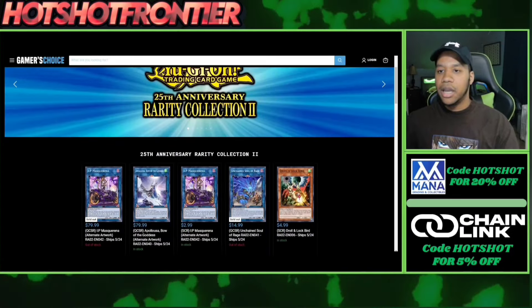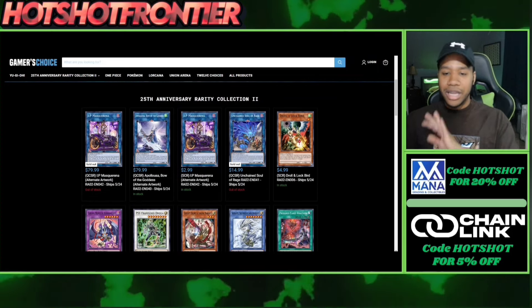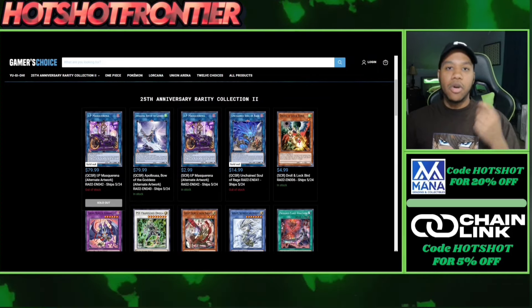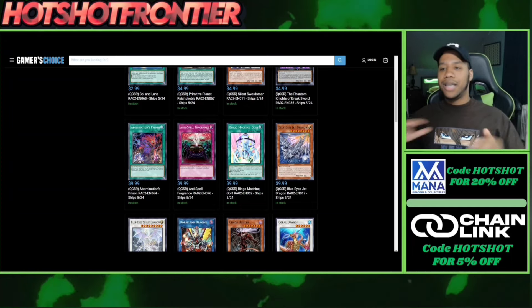Apollousa in the old art — I'm happy about this case specifically because I picked up the original secret version from Rising Rampage, so I'm happy they didn't reprint the original. Then there's the Link 2 Unchained monster — I'm happy because it was getting really pricey with people trying to combine it with Yubel. IP Masquerena — I'm really, really happy they reprinted the old art for this. You may want to wait on pre-sale prices, we'll get into that in a second. The last one is the Link 2 Dragon Bounce monster, Haraxials — it had either two or three copies, so it's nice to see more copies.